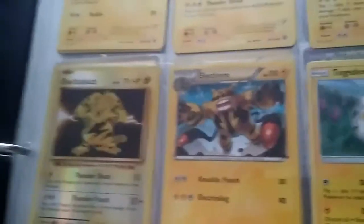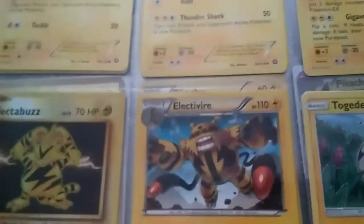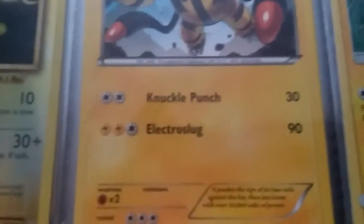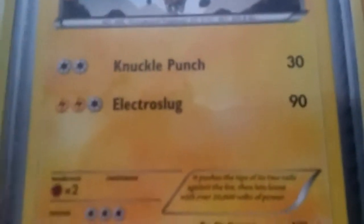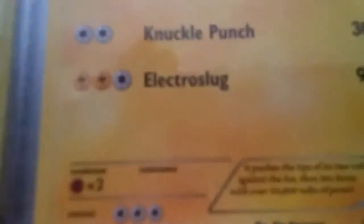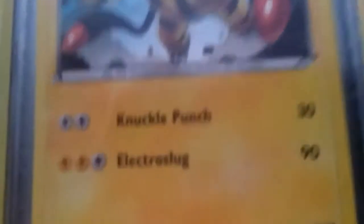Electivire right here. He has 110 health, Stage 1 of course. And he knows Knuckle Punch which does 30 damage. And Electro Shock I think — it does 90, but I don't know why you would do that when he could just do that.